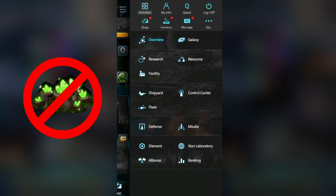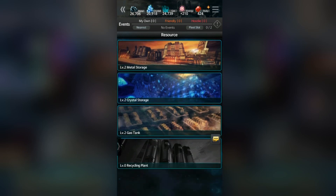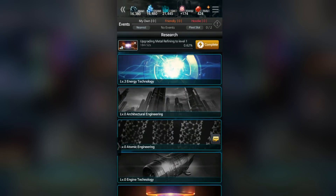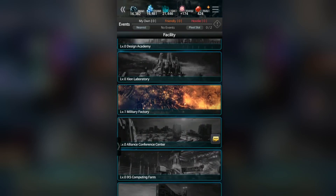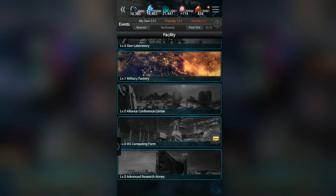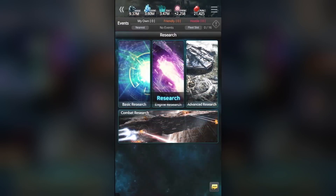This is a fiction work, but strangely there's no Tiberium here to get your building resources. Instead, you'll have to work with very realistic resources: metal, crystal, gas, and solar power. These resources are just the tip of the iceberg, since they'll be used to develop your technology and research. Be ready to improve your robotics factory, your research center, your design academy, your Zion laboratory, your military factory, your aliens conference center, your IXS computing forum, your advanced research annex, your space dockyard, your lunar base, your space radar, and your warp gate.